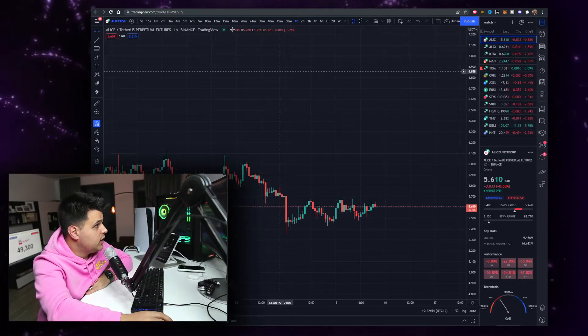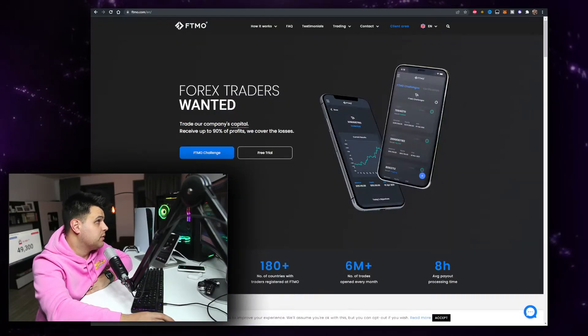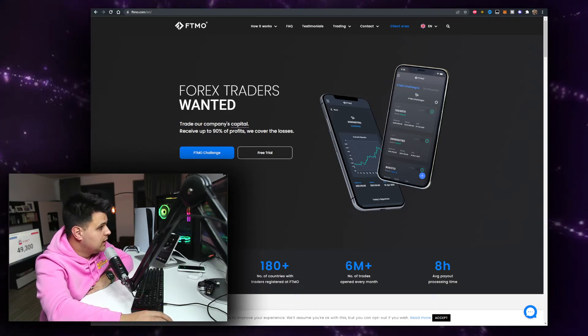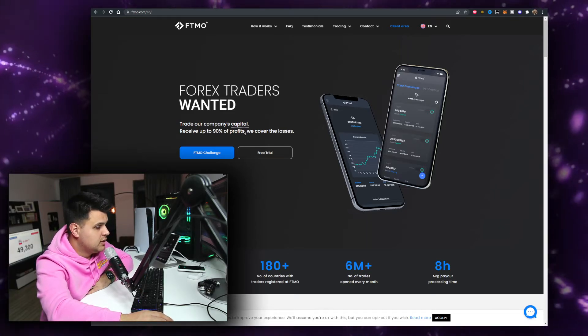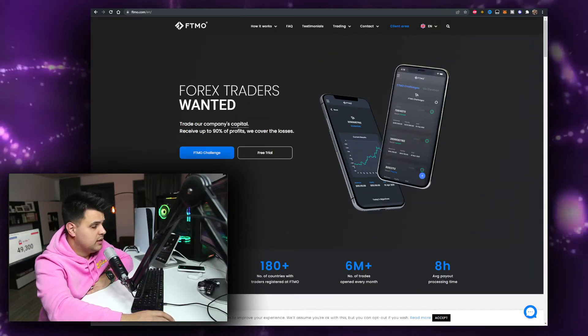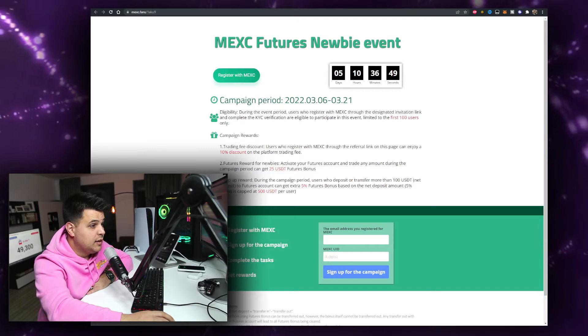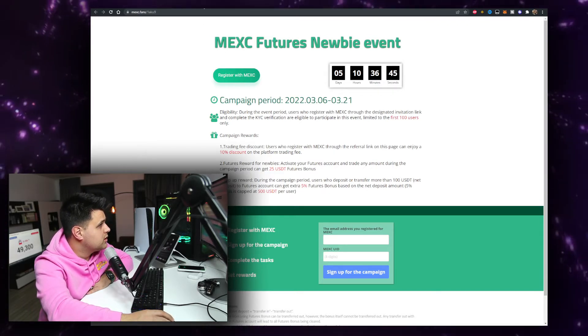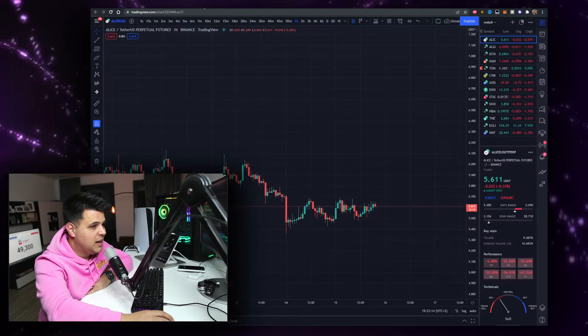Before we start, slap the like button and subscribe if you haven't already — trying to hit 50k subscribers. If you want to trade with up to $200,000 of other people's money, check the link in the description for FTMO, a prop trading company where you can keep up to 9% of the profits. And if you watch until the end, I'll show you a special bonus you can claim from my sponsor MEXC.